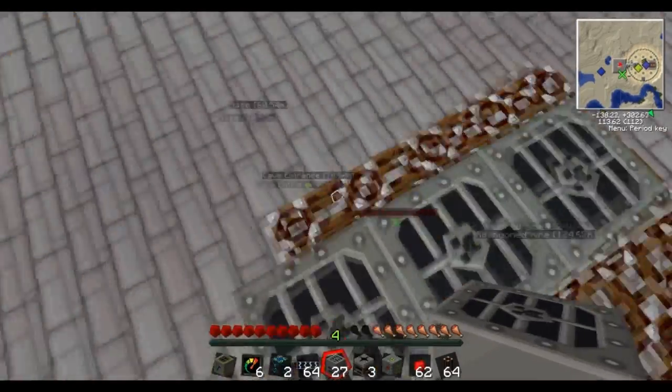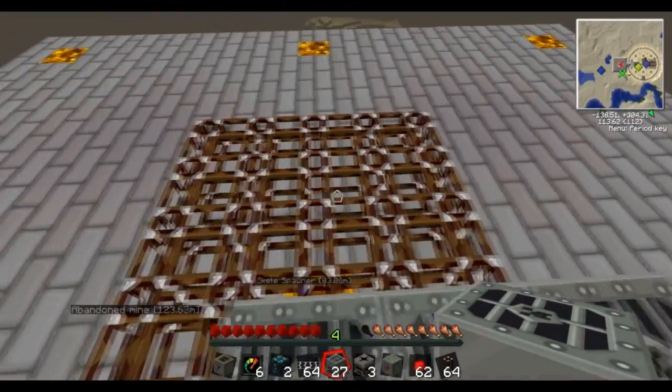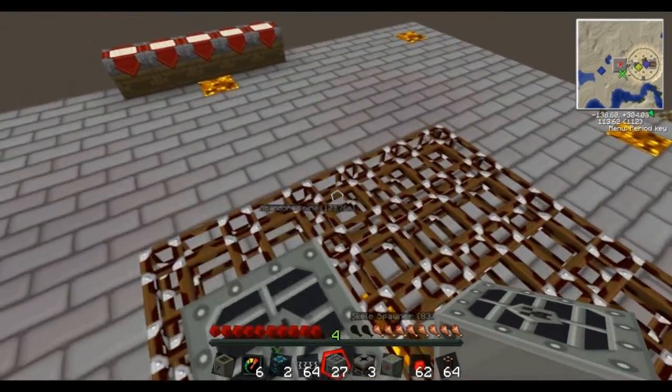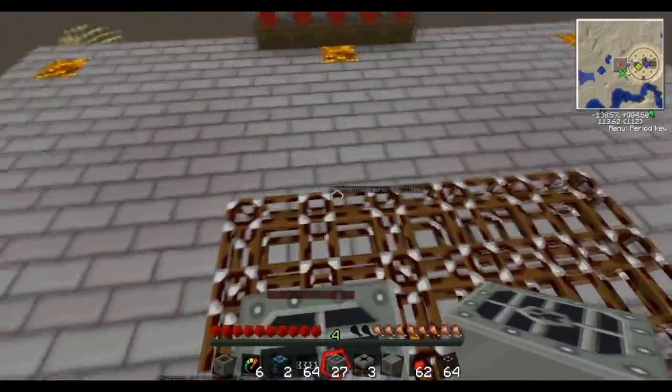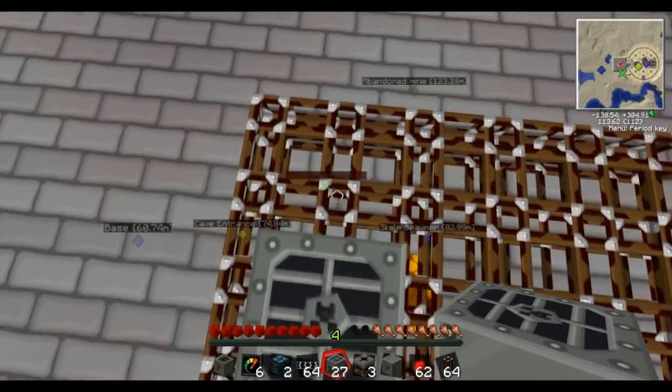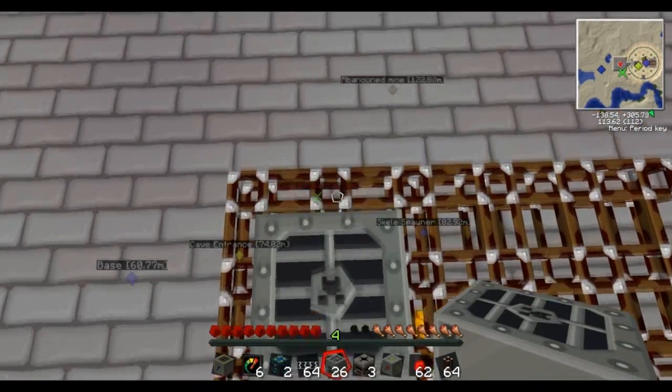What I've done here is I've mapped out a 5x6 area of redstone piping, which is just 30 blocks basically. You can go 6x5 that way or 6x5 long ways, however you want to do it. As long as there's 30 there then you're golden.